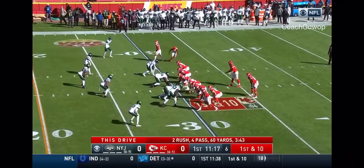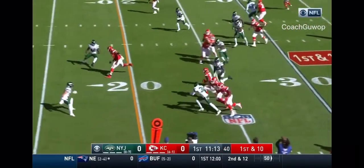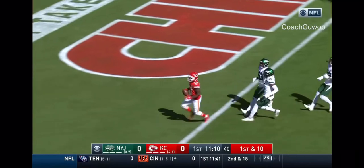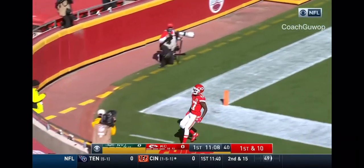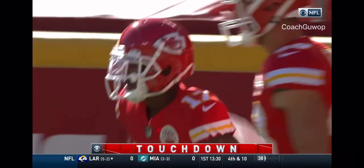The number four is Mahomes, four different receivers. Jet sweep. Here comes Hartman. Blockers ahead. Off he goes into the end zone. A touchdown. Fisher with a trade block, also a block by Allegretti.